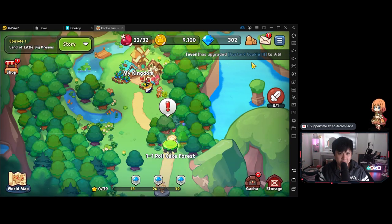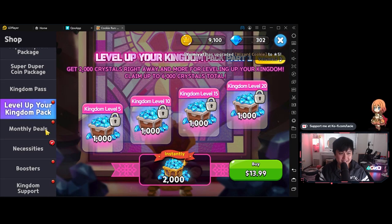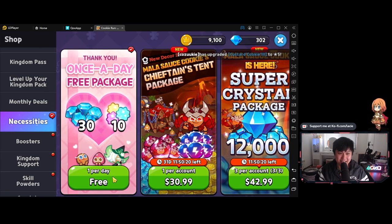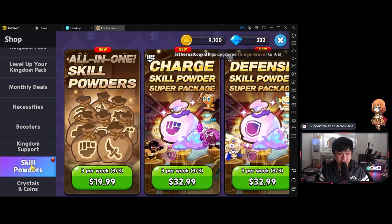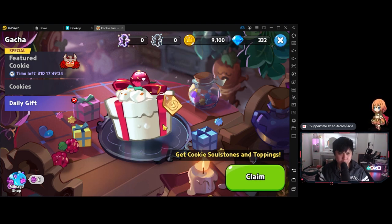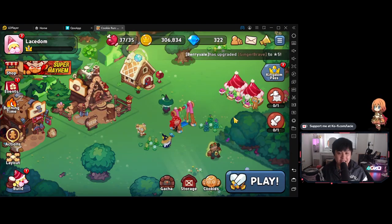I somehow found my way into the cash shop and there are a lot of packs — everything is really low priced. I'm glad that I can't pick this up long-term because I would be dropping cash pretty fast. There is a lot of low spender stuff here. Coming back to the gacha, it looks like we get a daily gift which gives us cookie soul stones and toppings. Every time we finish a stage, we're going to be getting a hundred gems.